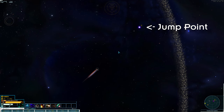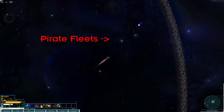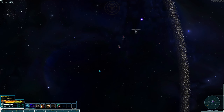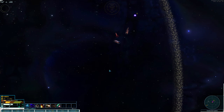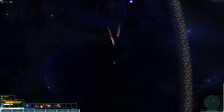I'll slow it down and explain. We know there are two pirate fleets guarding the jump point. As we burn towards the jump point, we'll see both of the fleets pop up in sensor range. Since we're moving with our transponder on, the enemy fleets are already on an intercept course with us.